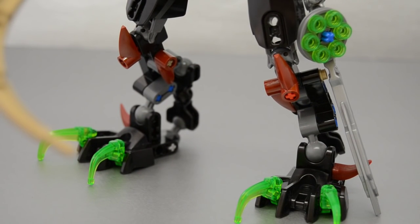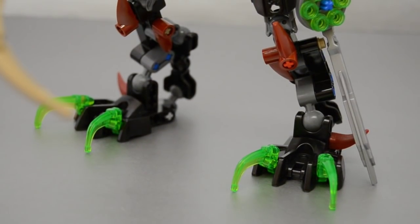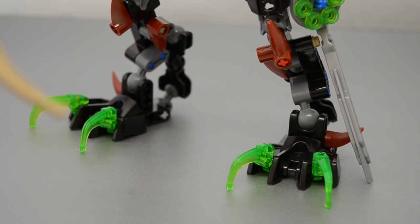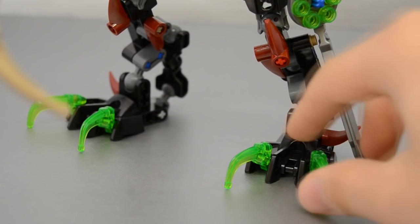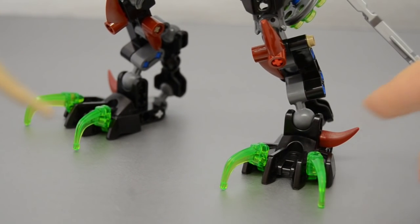The look of the legs is nowhere near as smooth - well, smooth perhaps isn't the right word. It clashes with the CCBS build. This whole upper body is more or less CCBS, with the exception of these legs, and it clashes just a tiny bit. But I think it's okay. I like the way it looks. The little green toesies - I love this trans-green color still. It's beautiful. These little spike pieces in dark red - I'm happy to have them. I know that's a piece I'm probably gonna be using in the future.